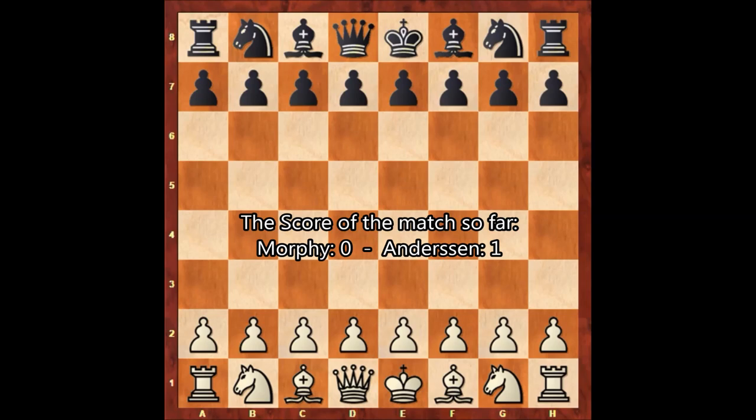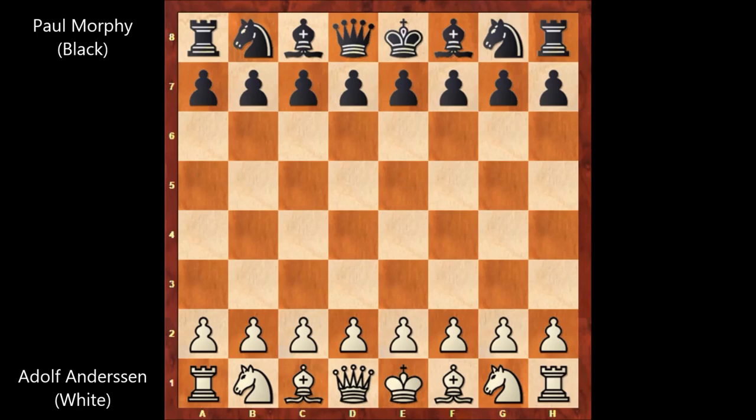One day later, after the disastrous game of Paul Morphy against Anderson. In the previous game, Paul Morphy lost to Anderson, and Anderson is leading with one point, and Morphy is at zero points. Paul Morphy is here to get revenge, but he was still ill, still suffering from that terrible illness and losing a significant amount of blood. Paul Morphy was feeling terrible because of the treatment of leeches. Anyway, Adolf Anderson, who has the white pieces, starts the game.